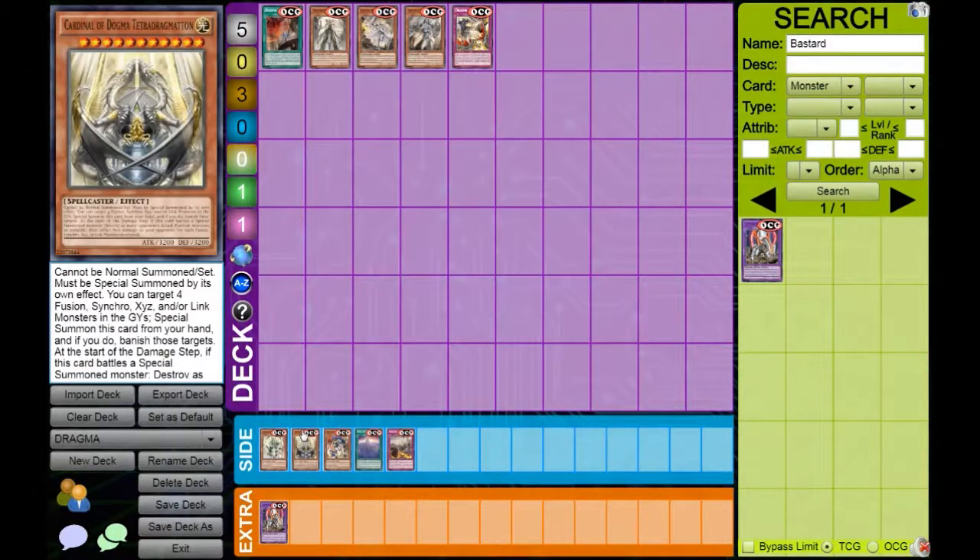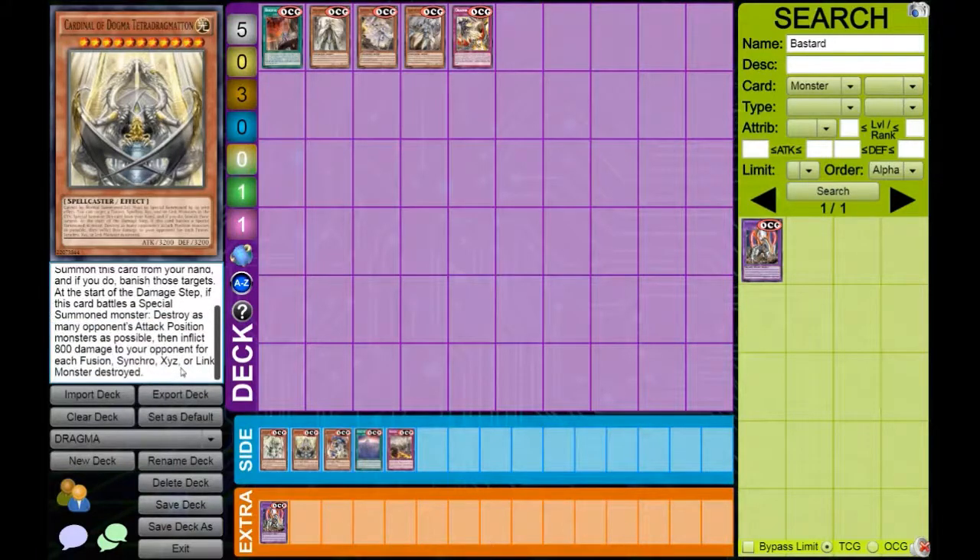Next is Cannadel, the big boss monster. With this, you have to banish four monsters — Fusion, Synchro, Xyz, Link — just to special summon it, and it's pretty big at 3200. It does have an effect at the start of the damage step: if this card battles a monster special summoned from the extra deck, you get to destroy as many monsters as your opponent controls, then inflict 800 damage for each one that was a Synchro, Xyz, Link, or Fusion. This card is a little slow. In the engine build that most people are playing and is topping in the OCG, they do not use this.